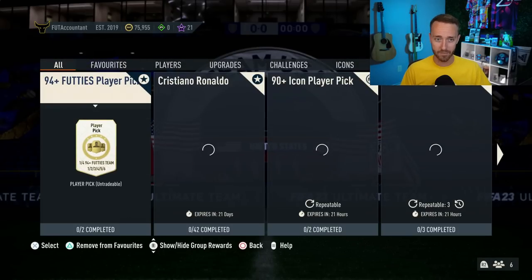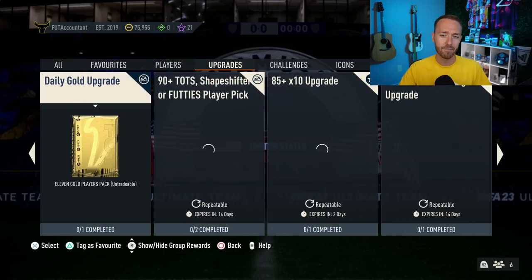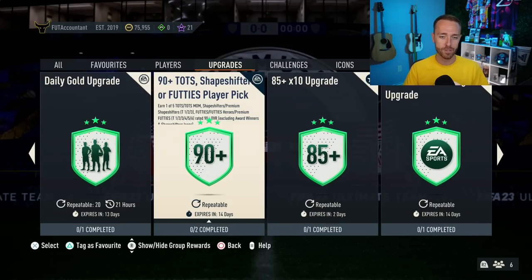There was actually a lot of content yesterday, especially in the SBC section. Starting off really quickly, we did have the 90-plus TOTS Shapeshifter or Footies player pick back once again. Some of you guys may be trying to pack Shapeshifter's VVD — he's no longer in packs anymore. His gold card is in packs with the change of the preseason re-release. So this is kind of your only chance to get him, which is a little unfortunate. I don't know if EA is going to drop player SBCs for any of those types of players or if they're only doing Footies cards throughout the rest of the game. I don't think too many people are doing it.